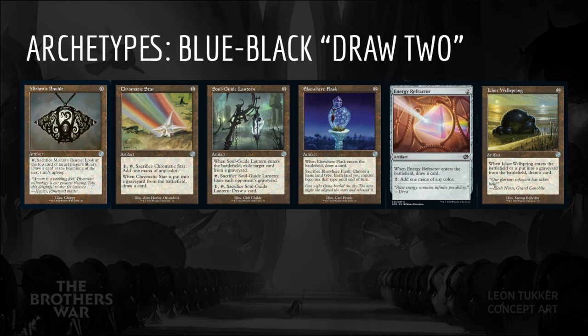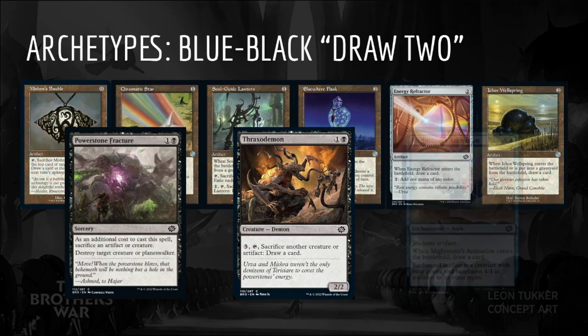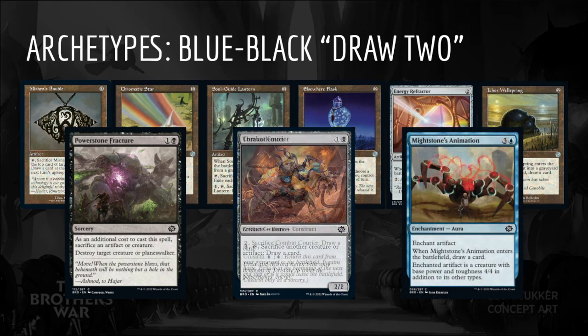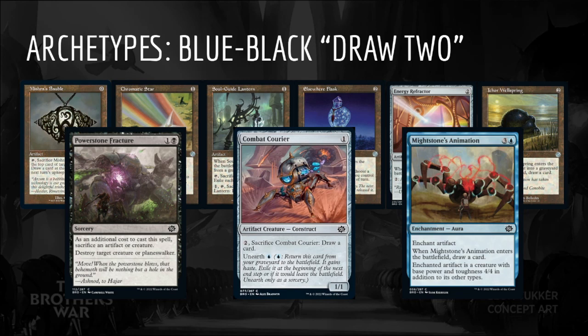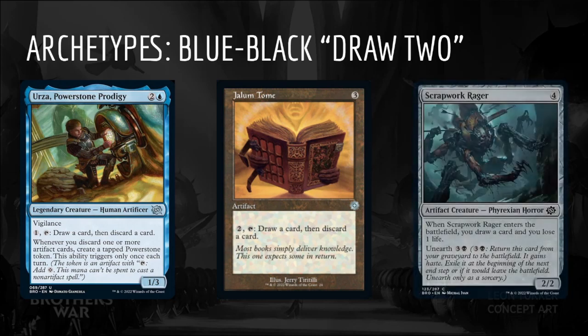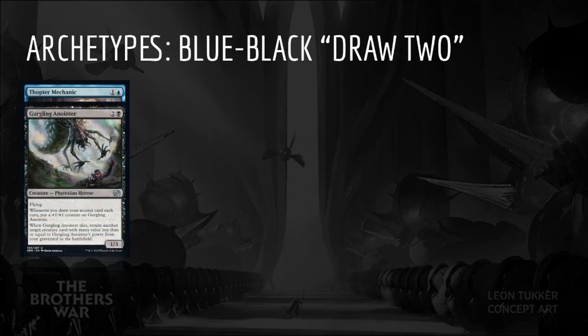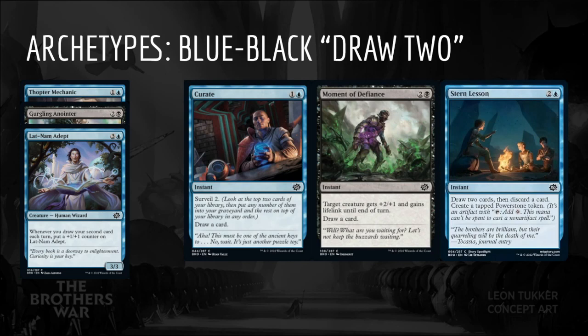These also synergize nicely with Black's sacrifice effects like Power Stone Fracture and Thraxedemon, as well as Mightstone's Animation. Combat Courier can give us two triggers but is a little expensive. The repeatable draw and discard on Urza, Power Stone Prodigy, and Jallum Tome guarantees our triggers during our own turn. Scrapwork Rager is already great on its own and is even better here. Curate, Moment of Defiance, and Stern Lesson can add a +1/+1 counter to Thopter Mechanic, Gurgling Anointer, and Latinam Adept at instant speed to win a combat.